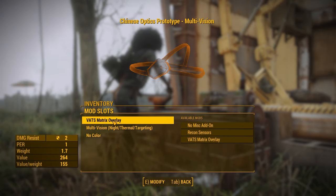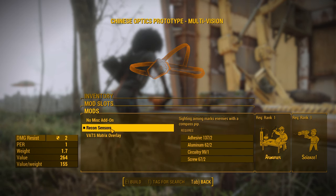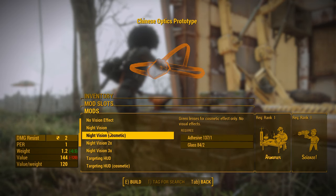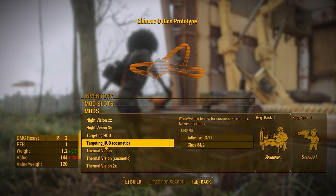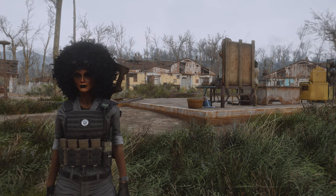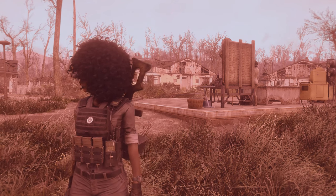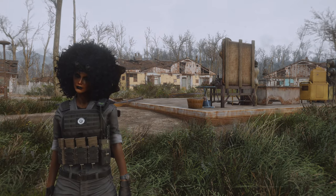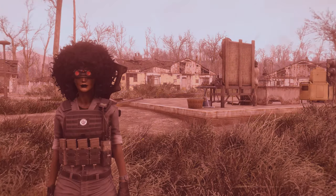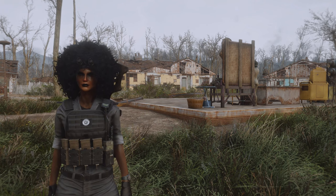Version 2.0 of the mod adds a new attachment called the Multi Vision, which lets you toggle between Thermal, Night Vision, and targeting reticles on the fly with the press of a button. This requires the Fallout 4 Hotkeys mod installed — there's a video and written tutorial on the mod page. The Multi Vision option is available for every optic in the mod. Once installed, press the hotkey while wearing the goggles to cycle through: starting with Night Vision, then switching to Thermal, then Vision mode which highlights enemies. Version 2.0 also lets the goggles flip down onto your face automatically when you switch visions. It's one of the few functional night vision mods that actually works as intended, making it a keeper in my mod list.